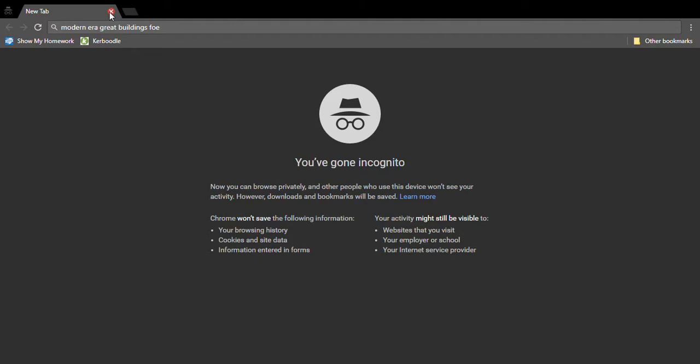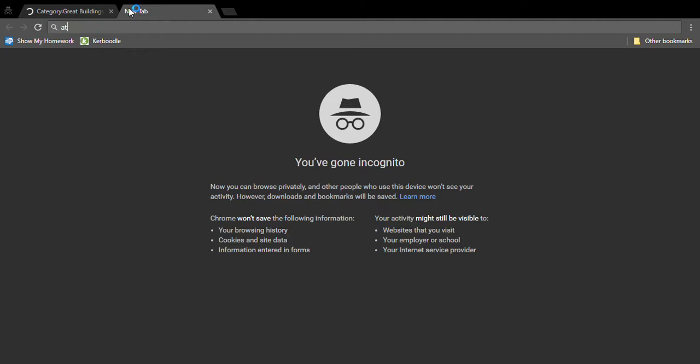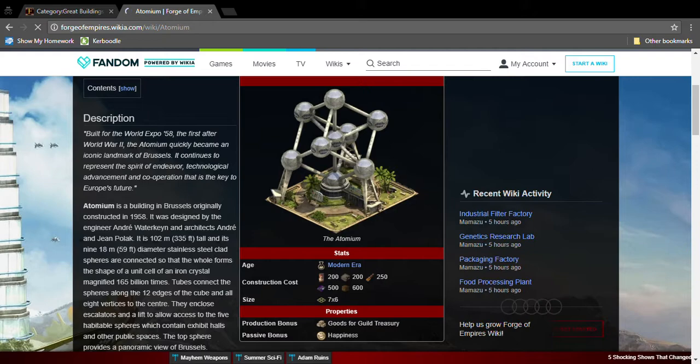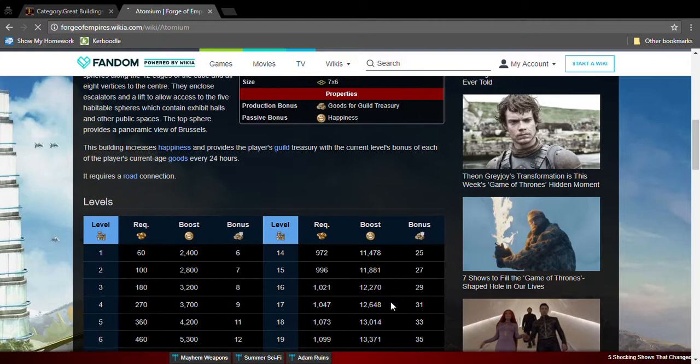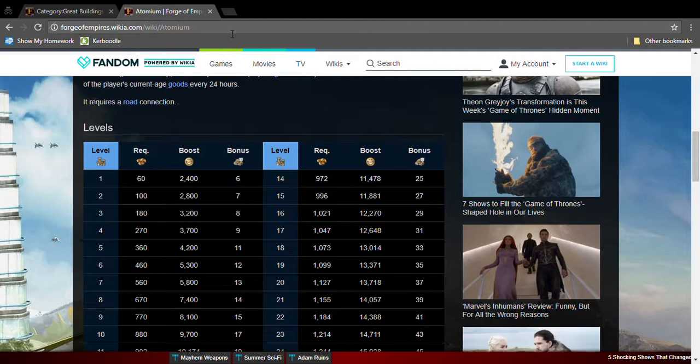The next one is the Atomium. As you might already know, it's Modern Era, so it needs Modern Era goods. This great building gives guild goods to the treasury and happiness. I'm not sure if you want this great building, but have it if you want.